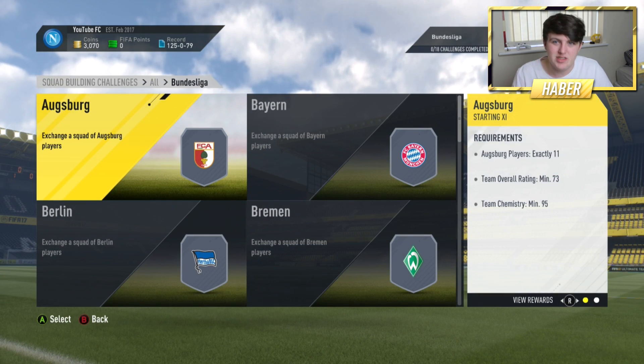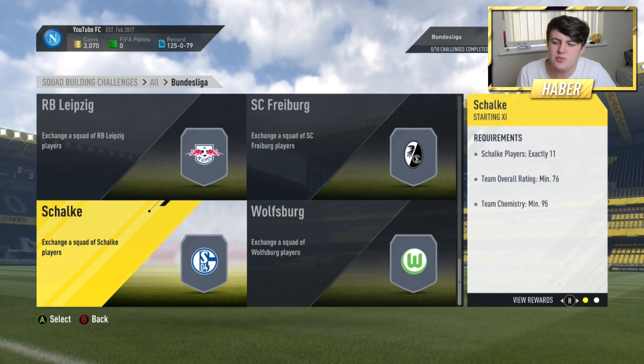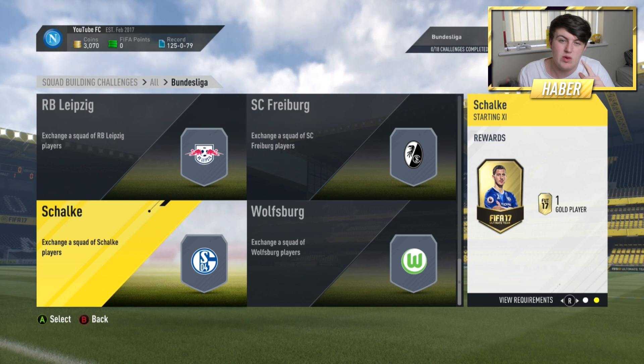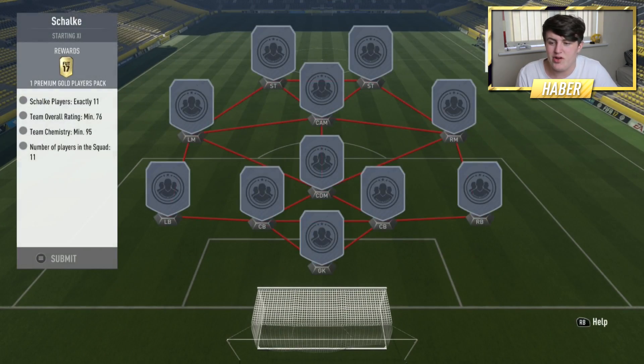For those that don't have a lot of money or coins, this is the best way to open some packs for Team of the Season and it's pretty easy. A lot of these league SBCs have teams like Schalke where you get a Premium Gold Players Pack — that's a 25k players pack — for literally doing the SBC for around 7,000 coins.